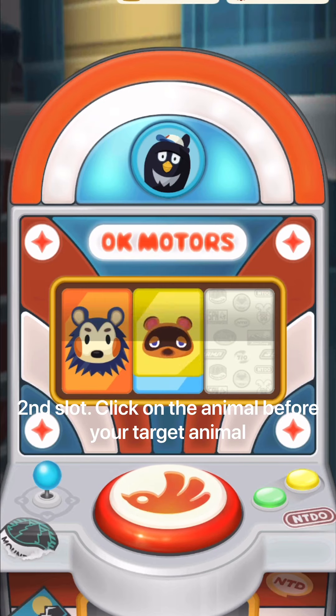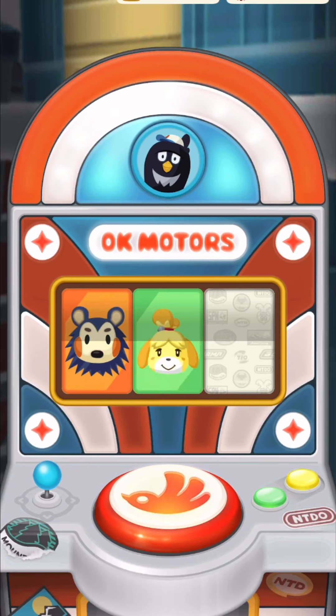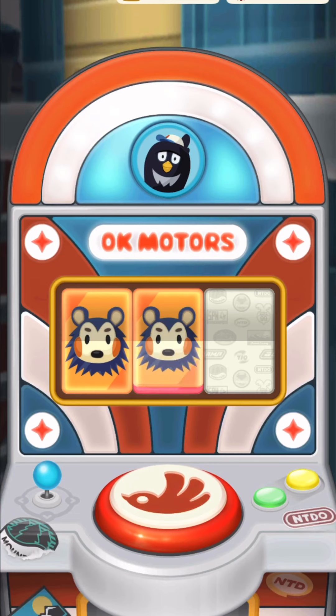On the second slot, check the animal before the animal you chose on the first slot. For example, here it's red, so I click it on the red and then got the orange, or the lion.